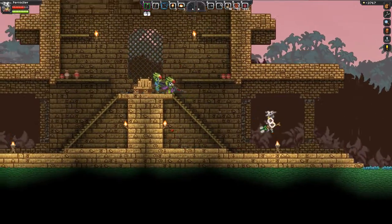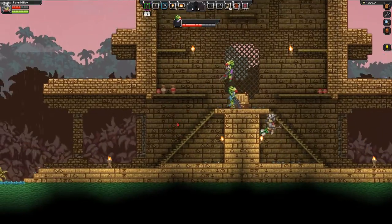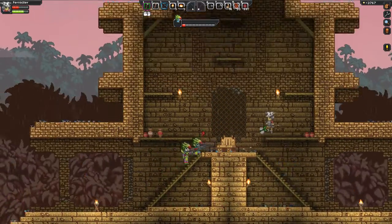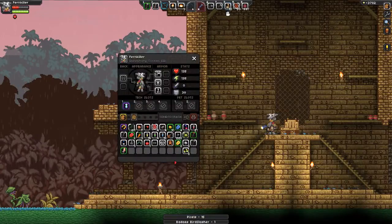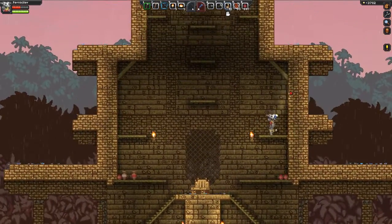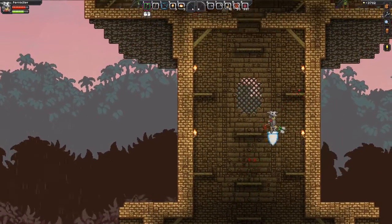Okay, let's try this again. There we go. I want a gun, I really want a gun. We got a badass bird slasher, which is a 19-damage one-handed sword with fire damage.